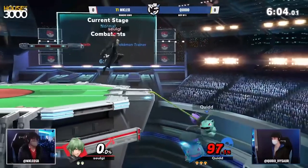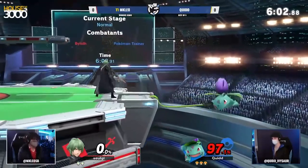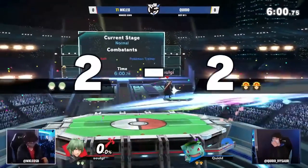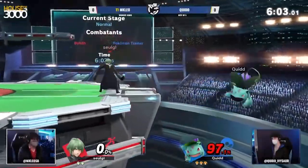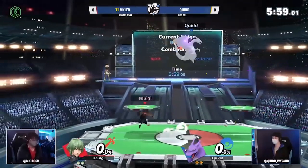Did you see it? If not, let's take a closer look. Quid gets knocked off stage and uses his tether cancel to mix up MKaleo, but instead decides against an offensive option and is forced to retreat back to the ledge. Now it's MKaleo's turn for a ledge trap, and he goes for a classic pile of back air attempt, which in the end works out only because of one frame. By using tether cancel, Quid actually nerfed his ledge options and made it easier for MKaleo to hit him with back air.